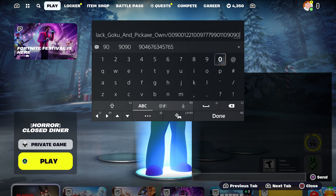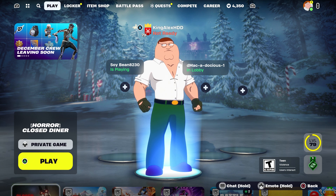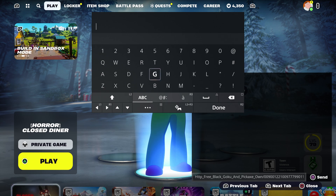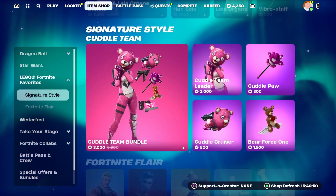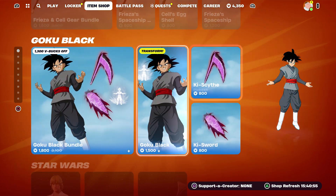At the same time you're gonna press done and you're gonna send it to your account. Wait for it to come back, and as soon as it does come back, take it out. Once you take it out, press done, back out. Once you back out, go to the item shop and hover to Goku — Black Goku.